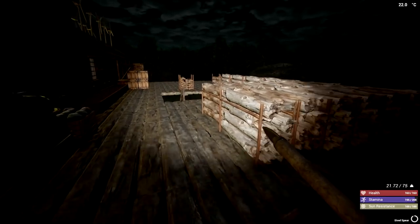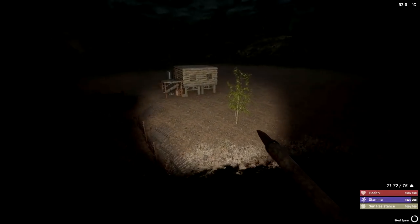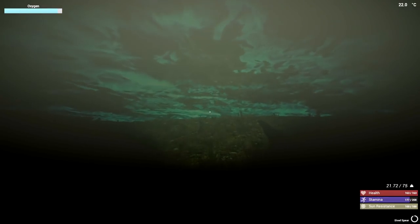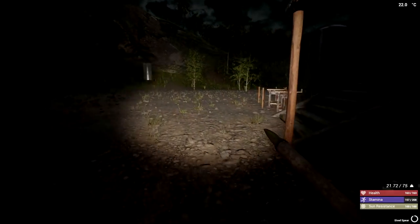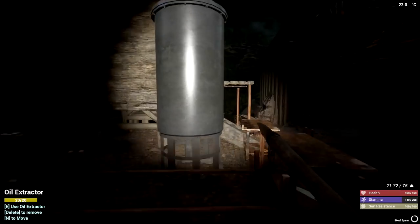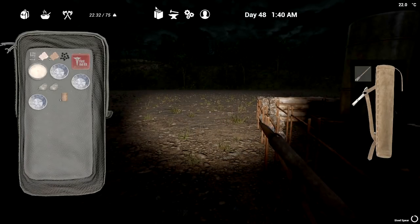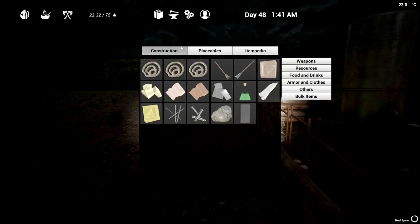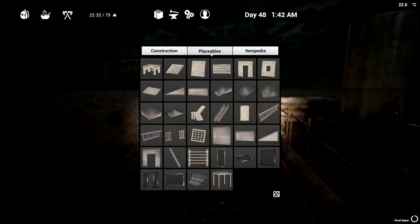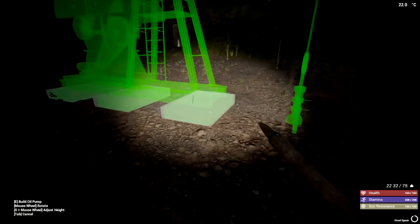I so want to get this thing built. I don't even know where the hell I'm going to put it — we should probably look at it now since we're not going to bed. Let's check under placeables — other. There we go. Oh my goodness, this thing's huge!